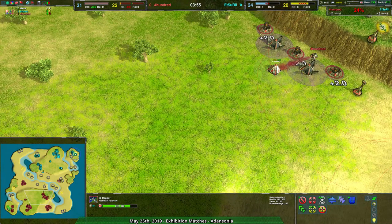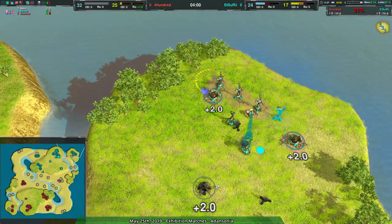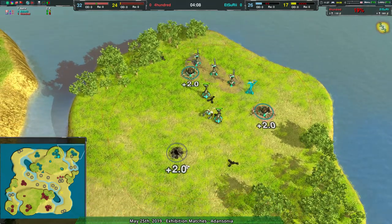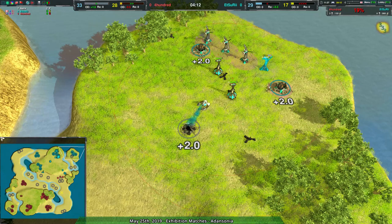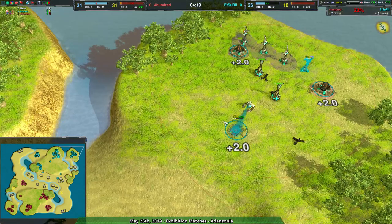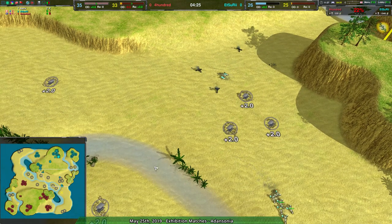But at the moment, 400 is actually falling behind. This is actually a bit of a timing window for Edsuri to come in. 400 is raiding, but honestly they kind of have to. The quill is still up over in the northeast side, so this little raid on Edsuri's base is not going to be a major success. Since the quill is alive, it can easily rebuild. With that, Edsuri is able to get themselves back in this game, no problem.